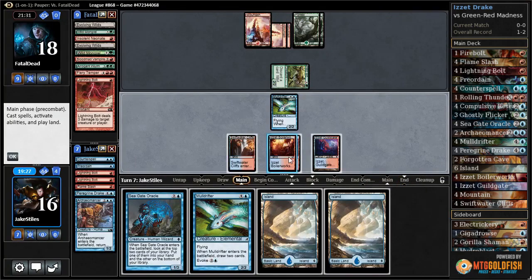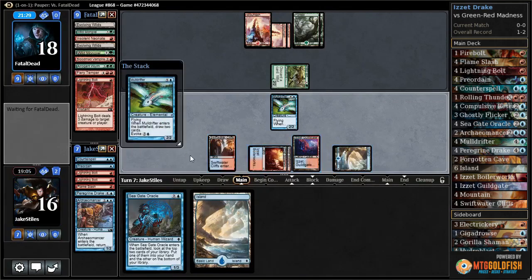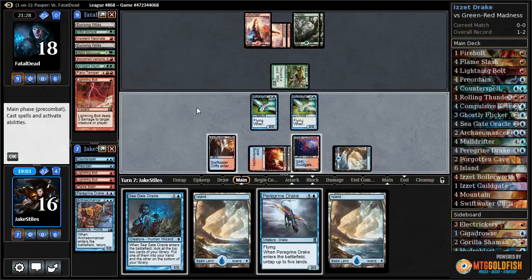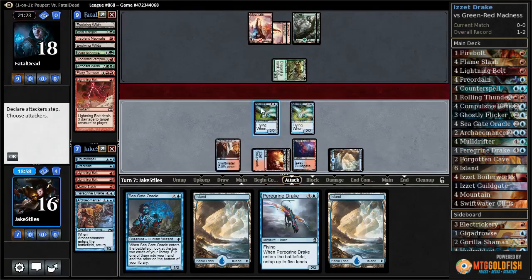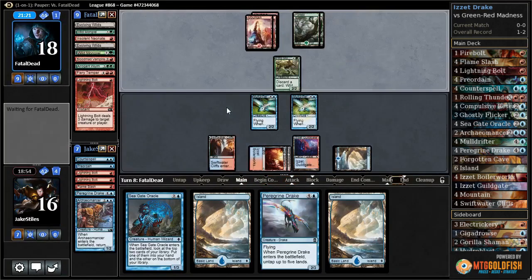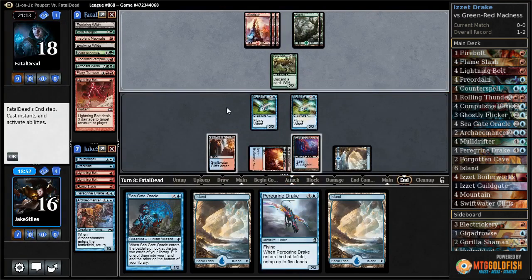Mulldrifter first or Seagate Oracle first — that is the question. If I play Mulldrifter with this untapped land, I'll have two mana remaining, and I'm going to draw exactly the two cards I would have seen with Seagate Oracle anyway, so Seagate Oracle's not digging deeper. Oracle's really only better if I see another Oracle and I want to chain some draws together, so I think I'll just play Mulldrifter. I'll play my Island first so I have maximum choice of colors available — I could Preordain into a Lightning Bolt if I wanted to.